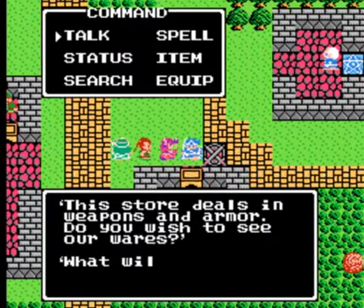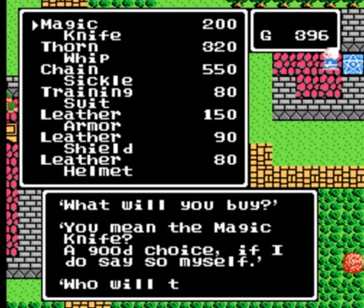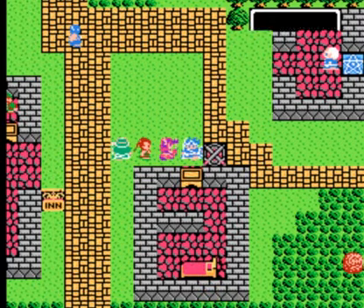This door deals with weapons and armor. Let's see — magic knife, thorn whip, chainsicle, training suit. Let's do the magic knife. We won't give that to Tug. That's all I can afford right now.